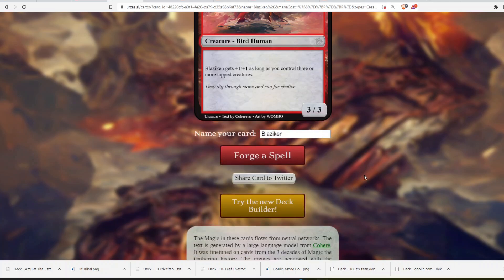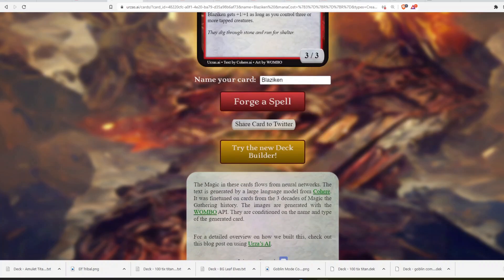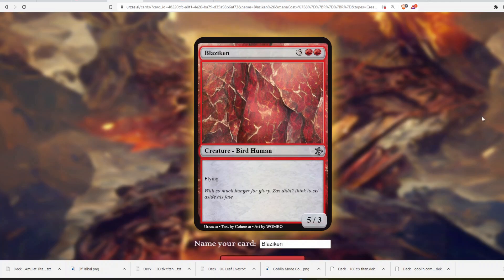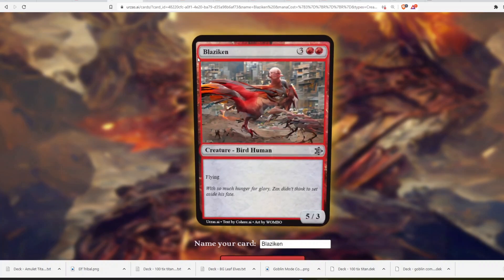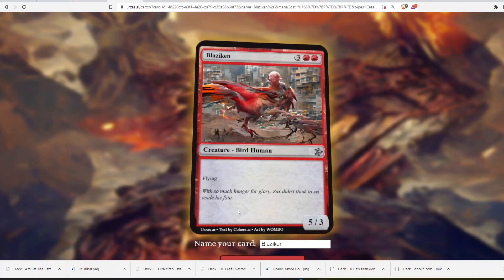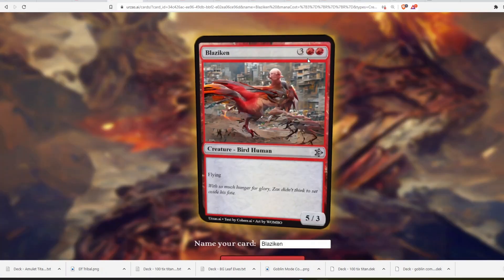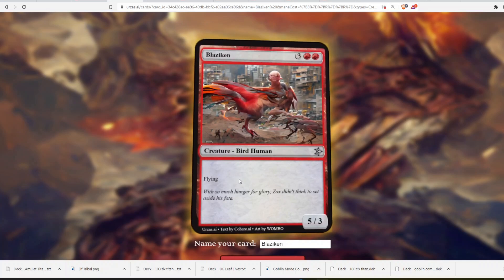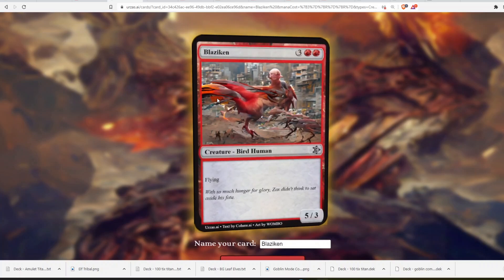We're going to try again. With creativity turned all the way up: 5-mana, 5/3 flying. That's not bad. Can Blaziken fly in Pokémon? I'm not sure. A 5-mana 5/3 flying is not bad, though not that interesting either. If I was designing a card based on Blaziken, I'd make it a 5-mana 5/3 flying haste — flying represents the fact that he's a big chicken, and haste represents the red fire type. But the art is just so confusing. Not as good as the other version, though.